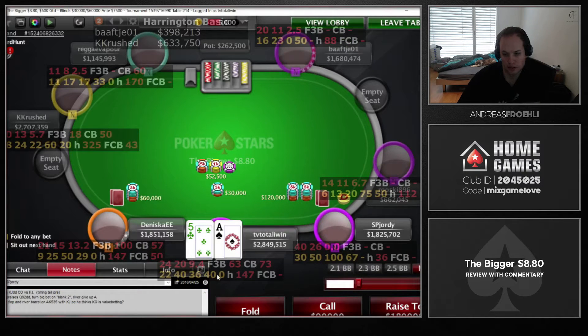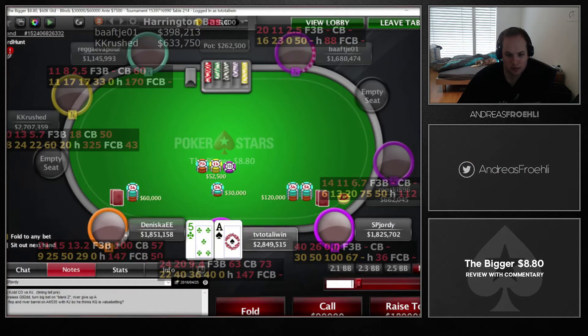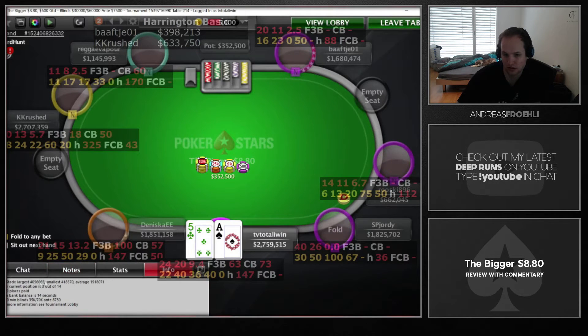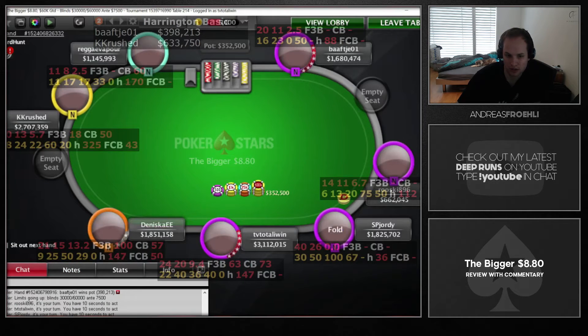SP Geordi opens again from the button and he seems to be auto-opening like 80 to 100% of his range, so we're 3-betting pretty wide. We're sizing it to 335 again so that a 4-bet would most likely put him all in. If we make it 240 he could click it back, which isn't ideal for us — so here we leverage his 4-bet.